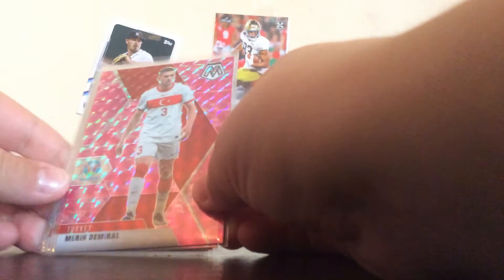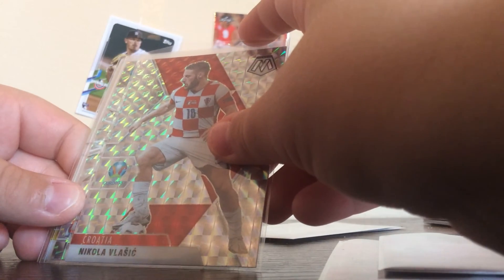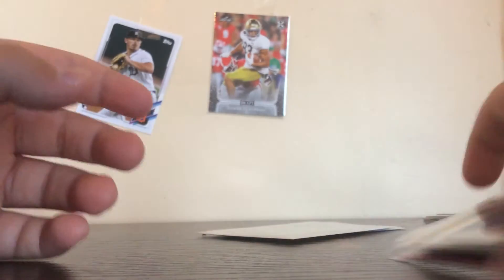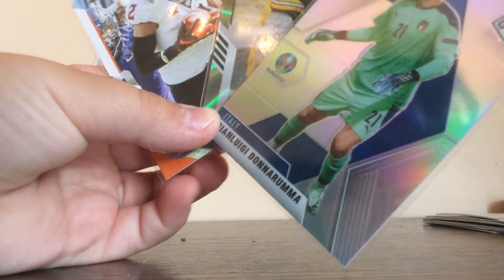So let me do the recap real quick. For soccer we got Mel Donte, Greenwood, Eswilflata, Naroko, Maronzo — I don't know how to pronounce this guy's name — and there's no way I'm pronouncing this guy's name from Roma, so that's pretty nice. And then for football: Taiwan Wallace rookie and Darnell Savage Jr. number 94 out of 100. Thank you guys all for watching today's video — like, subscribe, and we'll be back with another video soon. Bye!